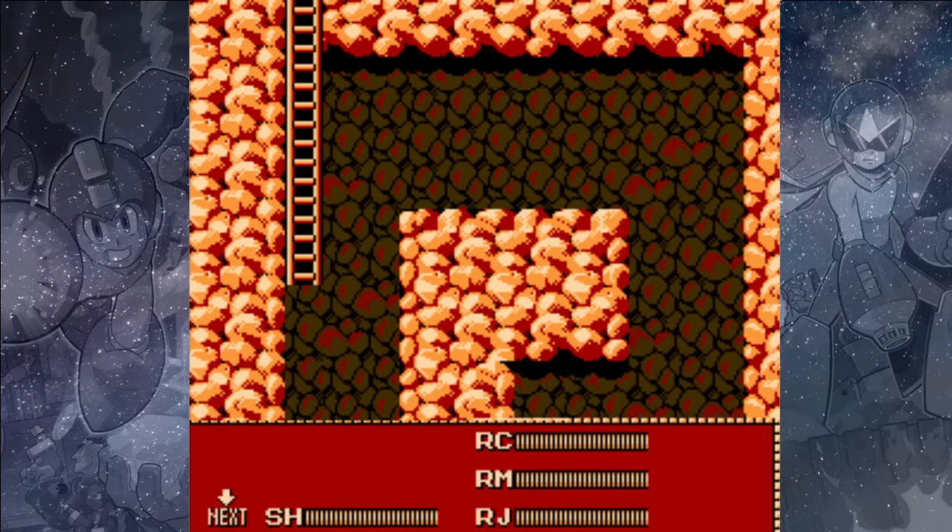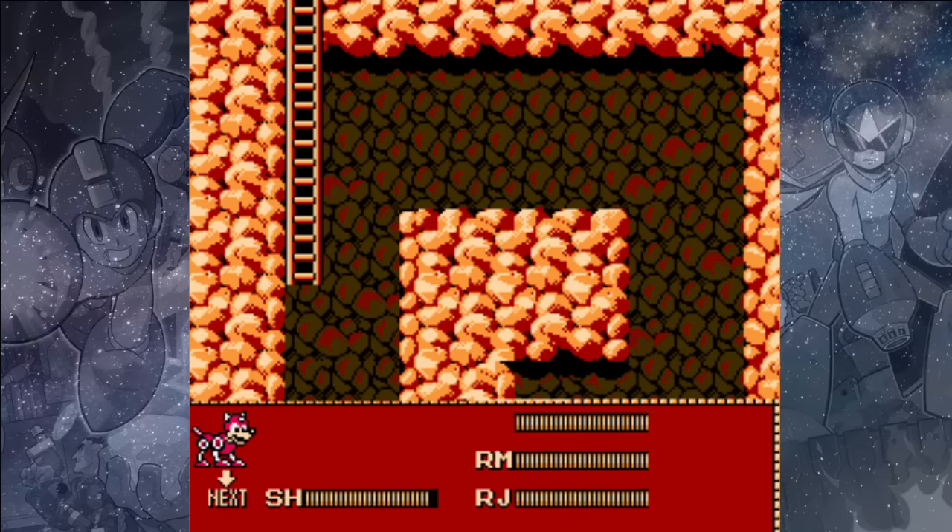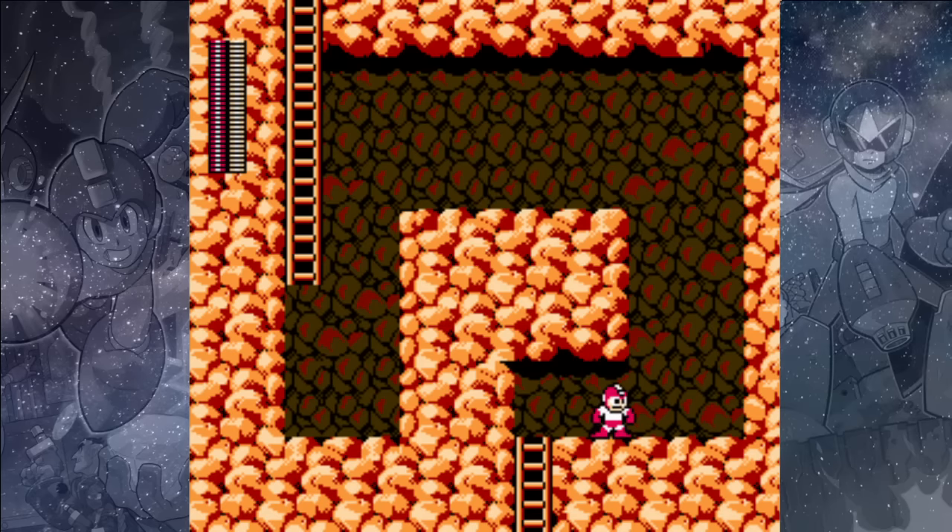We can use our Shadow Blades to take out this Hammer Joe without having to climb up there and deal with him — he's very easy to hit with a few angled shots from the right side. It will take four hits to remove him, and then you can use your Rush Coil to bounce up there.